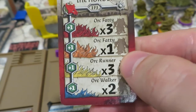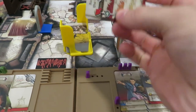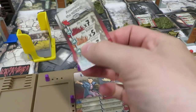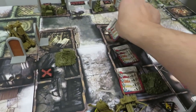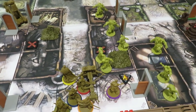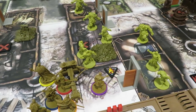The first spawn card is Assemble the Horde — two walkers. Another Assemble the Horde — a fatty joining the party. Three orc runners in the main objective room, which is nasty. One orc fatty way down here, and then another orc fatty up top via Assemble the Horde. The miniatures are in place — it's a little ironic that the objective is in the room with the most zombies.